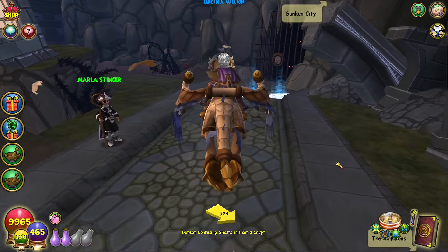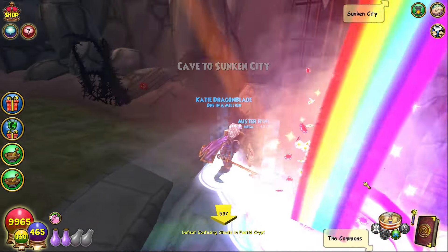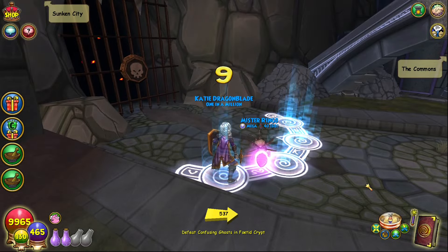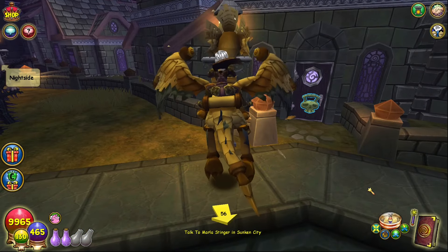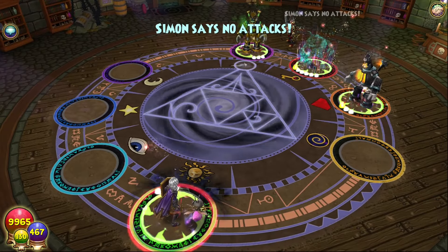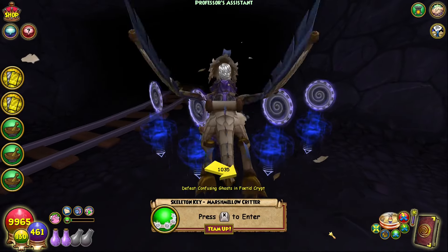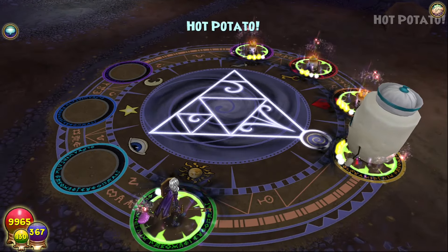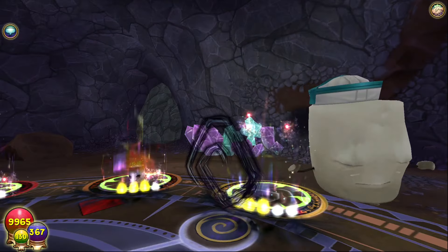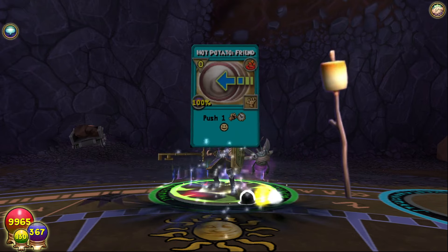Next up is Simon the Sayer, a stone key boss tucked away in the side dungeon of Sunken City, which can be accessed from Nightside where the death school is found. Head straight ahead and to the left to find Simon's door, where you'll have to beat him in a game of Simon Says to get a chance at his drops. Jumping to Caramel, we have the Stay Puft Marshmallow in this corner of the Nibelheim Mines. This one is definitely easier with a group, since you'll have to play a very violent version of Hot Potato, and maybe get a stone key drop as well as some marshmallow on a stick wands.